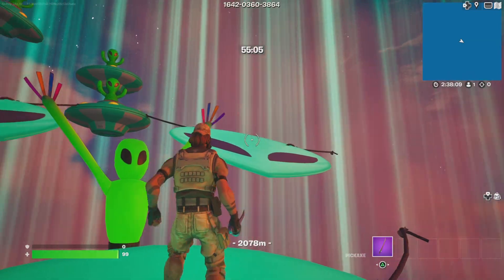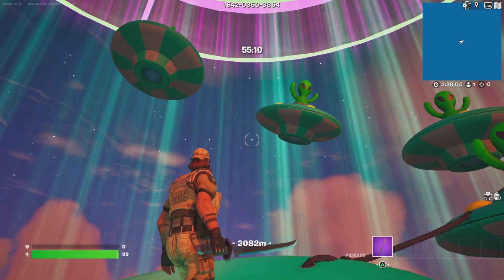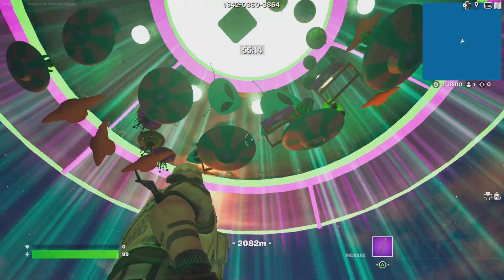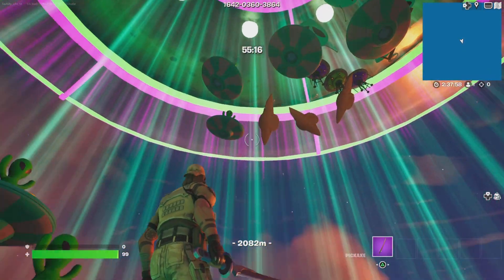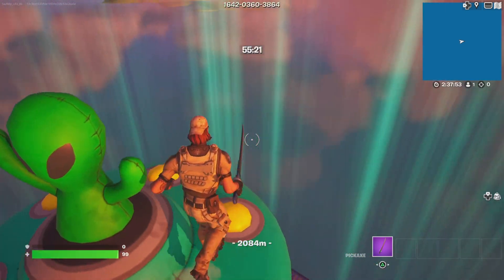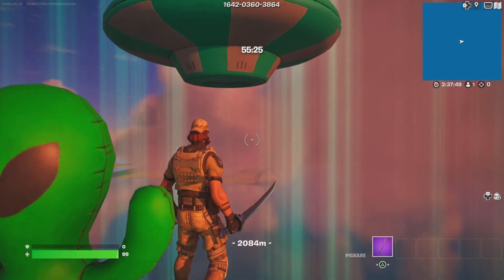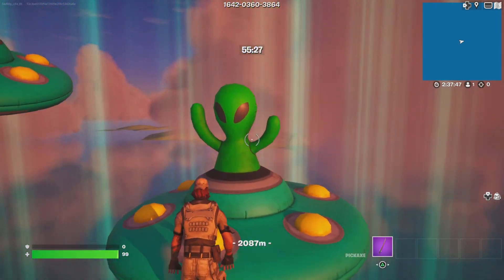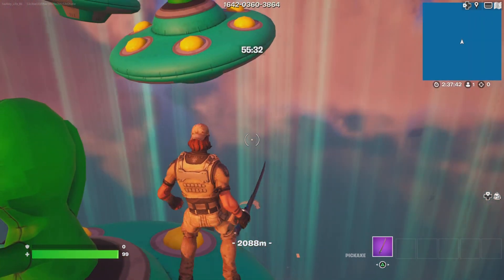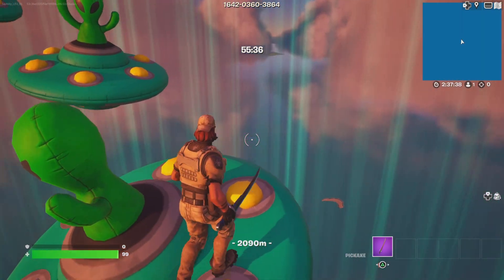Once you get here you're going to sprint jump across all these. This is where aiming for the high spots really matters — if you hit the lower spots on these UFOs you will slide off. Go around here and you can either mantle over that alien or walk around him, whatever you want to do. Aim for the back of that UFO right there.